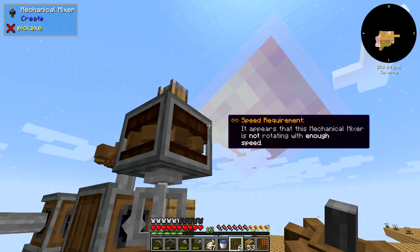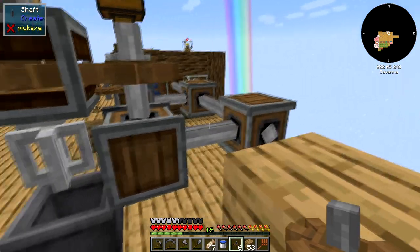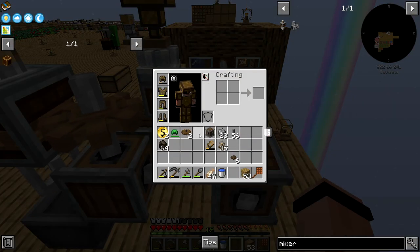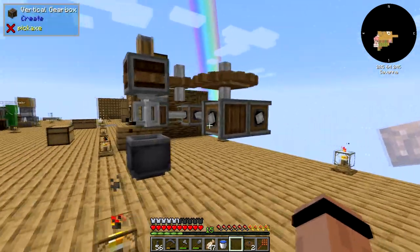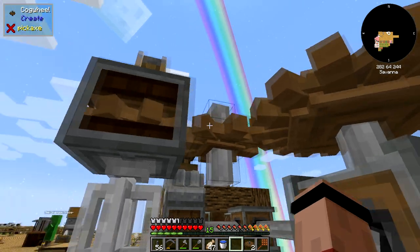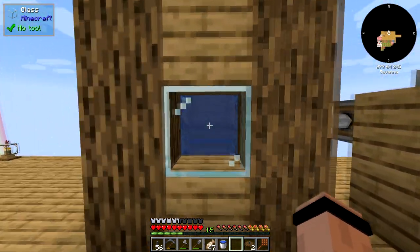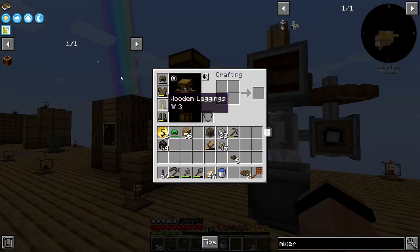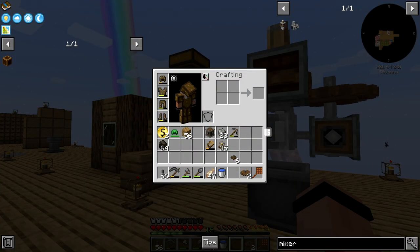The mechanical mixer is not rotating with enough speed. I've got to make this thing go faster — I need to make some arrangement of gears. From a big one to a small one — I just moved everybody over one, put a large gear to a small gear. It's rotating twice as fast because of gear reduction. Maybe that's what the speed controller was for. Now I can make lava — cobblestone dropped into a mixer basin will make lava!